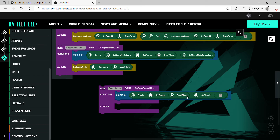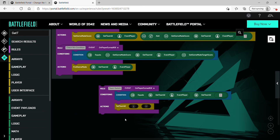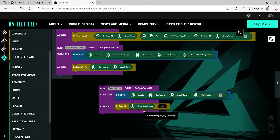What we want to happen goes in the Actions tab. We're going to set the team ID of the player who was killed to team one. Scroll up to Gameplay, scroll down to General, and find 'Set Team ID' — drag that in. We need a player and a team. For the player, go to Event Payloads and use 'Event Other Player,' since that's the player who was killed. We want to set that player to the new team.